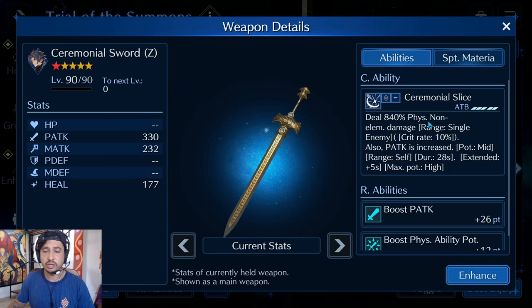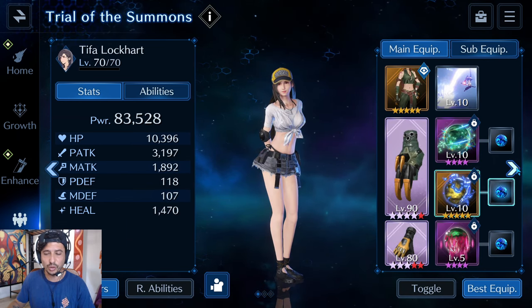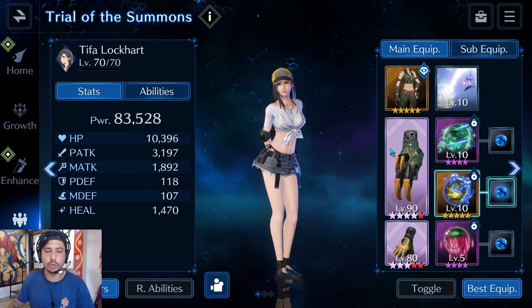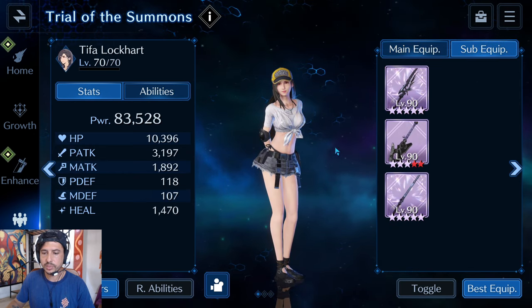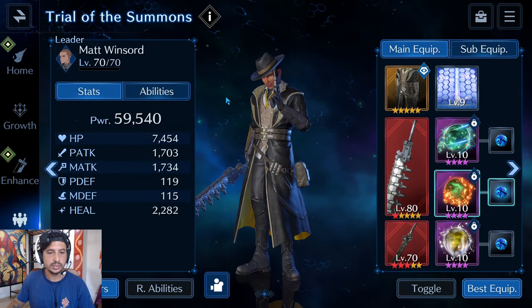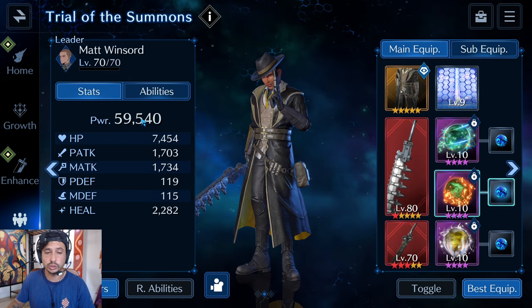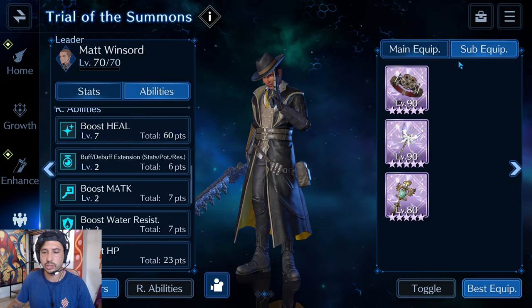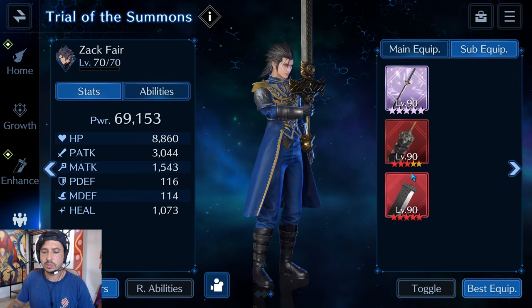Interesting comparison: Amaran's Claws at OB9 deals 630 physical non-elemental damage with P-Attack buff up high, while Zach's Ceremonial Sword at OB1 has 840 physical non-elemental damage also with P-Attack up high. Tifa is at 10k HP and 3.1k physical attack; Zach is at 8.8k and 3k. Matt's setup as a full buffer has 7.4k HP and a healing stat of 2200, which is pretty good. His sub-equips are the Hell House Caller, Fairy Tale, and Chocobo Staff. Zach is running Morosame, Zidane's Blade, and the Buster Sword.